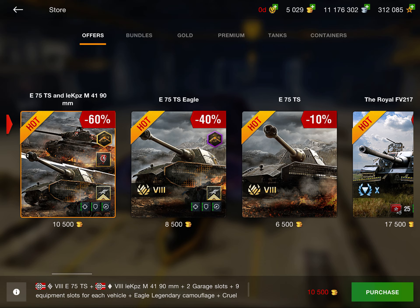First one up we have is the M4FL10. This is a bundle for 3,500 gold. You get one Brigada Panther container, 14 days of premium avatar, 10 5x XP boosters, some credit boosters, and nine equipment slots as well. I think this is a pretty good deal. It's a decent tank — not amazing, not horrible. It's got a nice auto-reloading gun, but for the 14 days of premium and all this stuff combined, I think it is probably worth it.